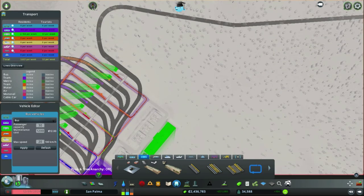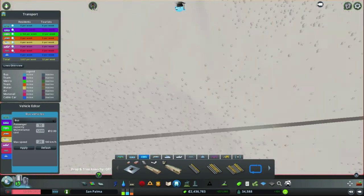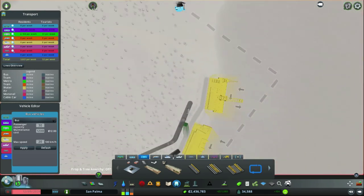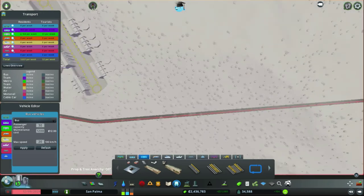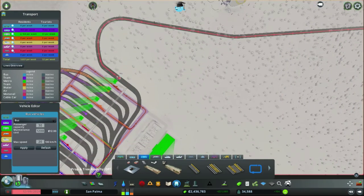Should we make a line from here all the way up to there, and then all the way back up? This is one of the shortest lines though.